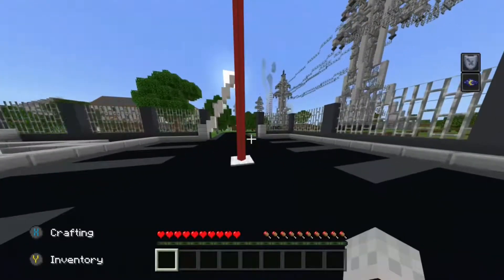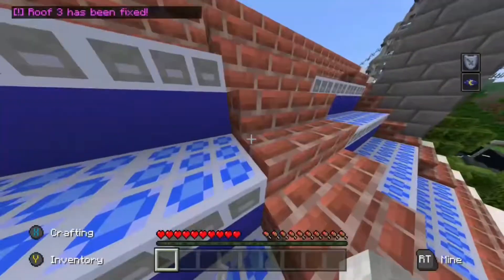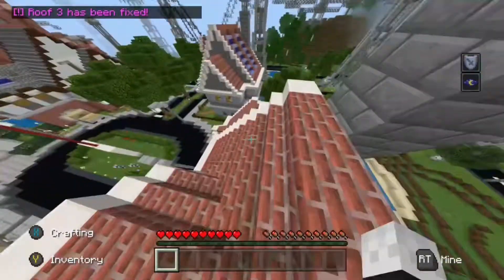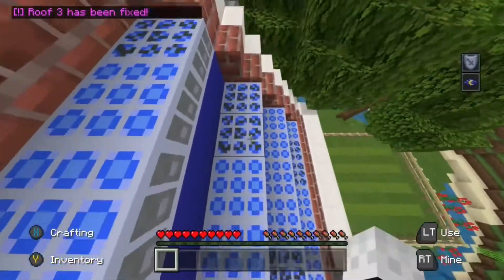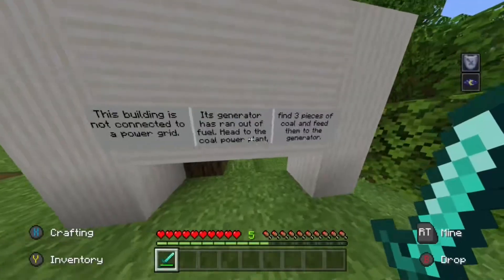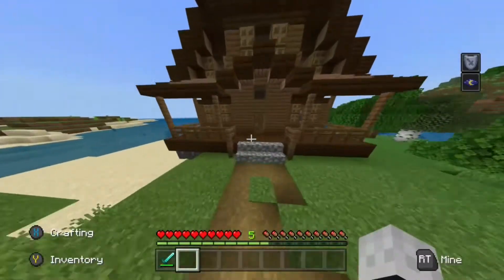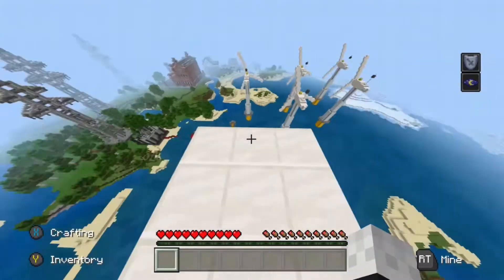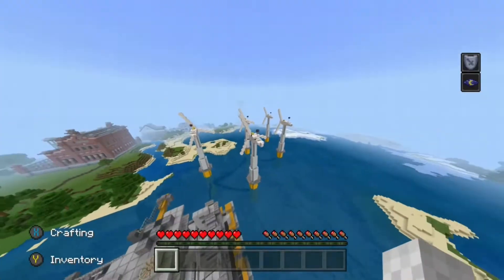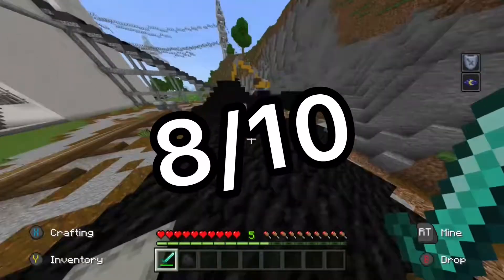I'll rate it a 7 out of 10 for functionality, mainly because some of the challenges are a bit too long, which kind of slows down the pace of the map. Some prime examples include the cold generator and the hydro dam. Overall, this map is educational, meticulously designed, and has some ups and downs. And so, overall, I rate this map an 8 out of 10.